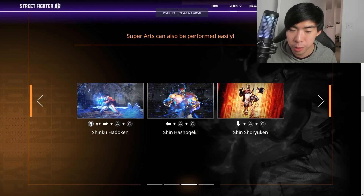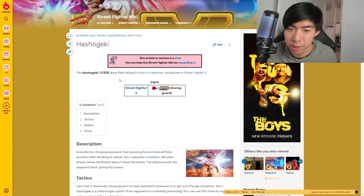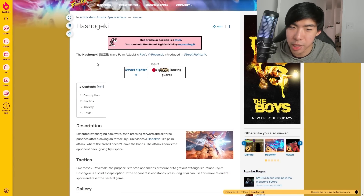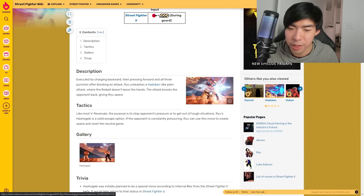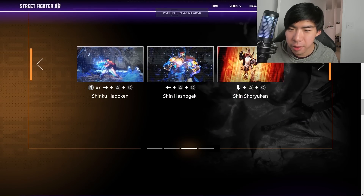They actually show all three of Ryu's super arts. He has Shinshoryuken, which has been in other games. He has Shin Hashougeki — so Hashougeki is not a completely new attack name; it was already the name of Ryu's V-Reversal in Street Fighter 5, where he moves forward and does a ki blast, but it'll serve a different purpose in Street Fighter 6. And he has Shinshoryuken as the animation super. Maybe one costs one bar, one costs two, one costs three — or maybe two cost one bar and the big animation one costs three. It's very hard to say and we'll see when more information is released.